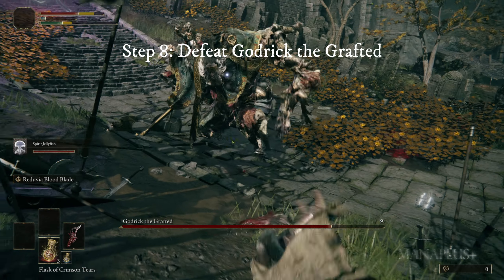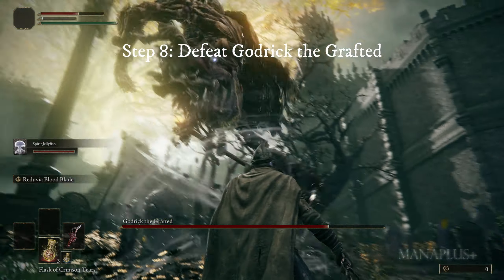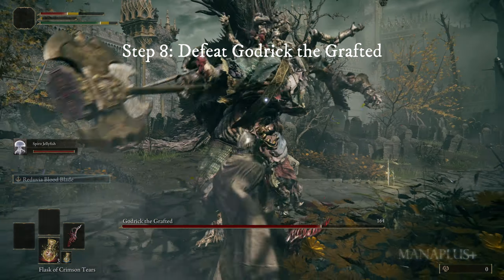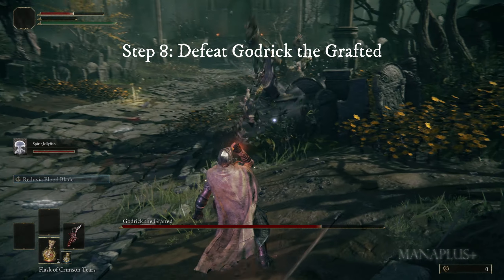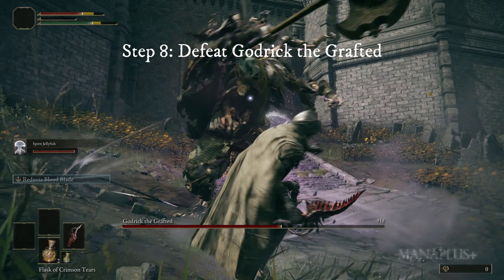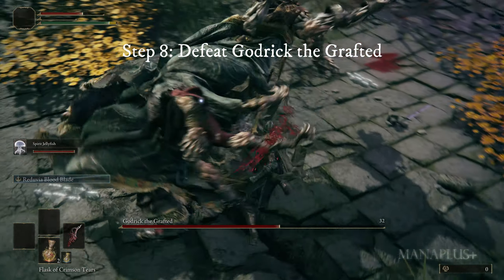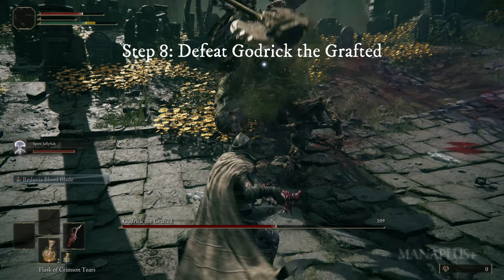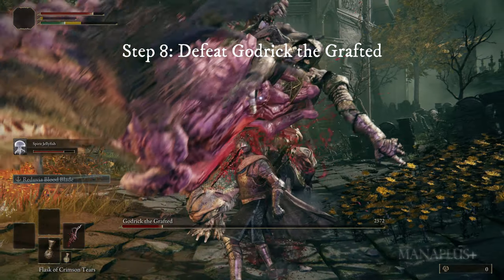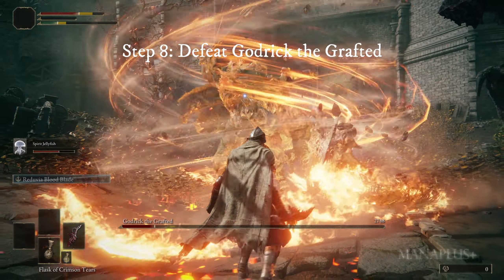Step eight: you will now stand before the gate leading to the boss fight with Godrick the Grafted. This will truly be your first challenge in the world of Elden Ring, but don't be discouraged — this boss is quite manageable. Make sure your level is around 25 to 30 and upgrade your weapon to plus one or plus three if possible. Explore a few caves around Limgrave — this might take one to two hours, but it will make it easier. Always keep your distance if possible, as most of his attacks are close range, especially after he uses his roll and leaps into the air, when he will be stunned for a moment.